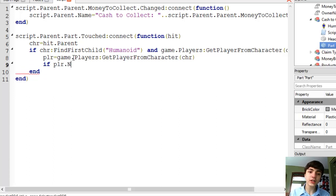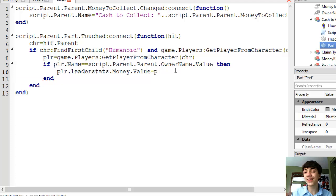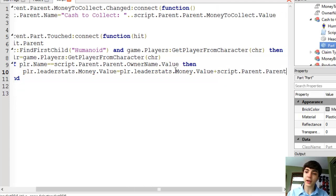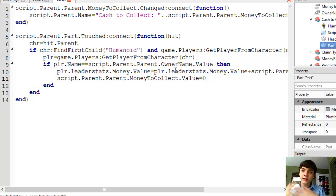If player.Name equals script.parent.parent — remember we're in the CashToCollect model — .parent, which is the tycoon, .ownerName.value, then: player.leaderstats.Money.value equals player.leaderstats.Money.value plus script.parent.parent.moneyToCollect.value. And then script.parent.parent.moneyToCollect.value equals zero — because we don't want people just always collecting it without actually losing that money from the bank when they put it into their wallet. Otherwise they'd have an endless flow of income no matter how many droppers they have.